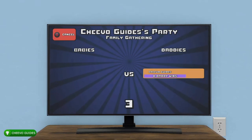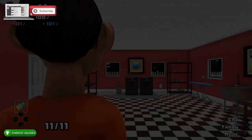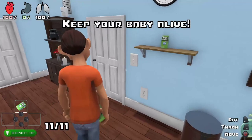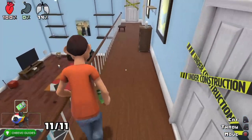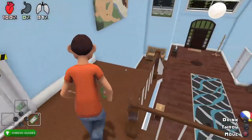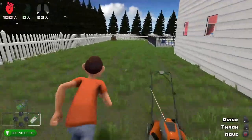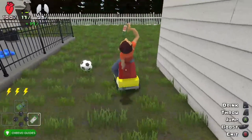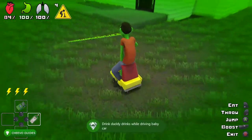Go back to the main menu and switch to the daddy's team. Once on Team Daddy, your goal is to save the baby, but we have some achievements related to hurting the baby. Head to the kitchen and go upstairs — there's an alcohol cabinet with bottles called daddy's drinks. Grab one of daddy's drinks, then head outside. Start riding the baby's toy car and while riding it, drink the daddy's drink. This unlocks the 'Riding Dirty' achievement worth 50 gamer score for drinking and driving.